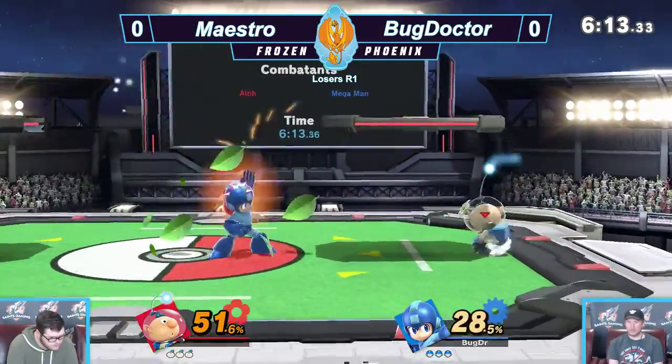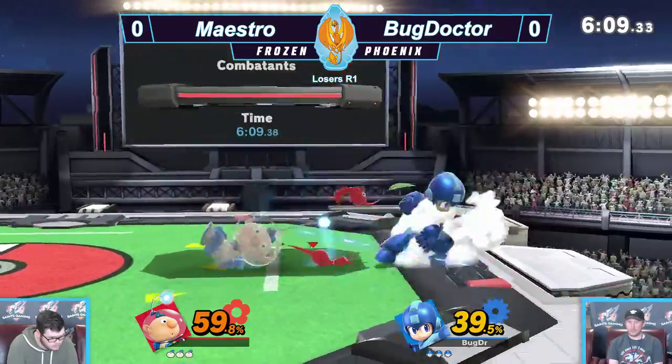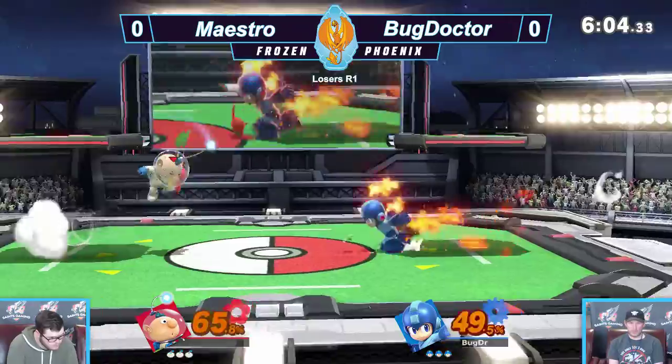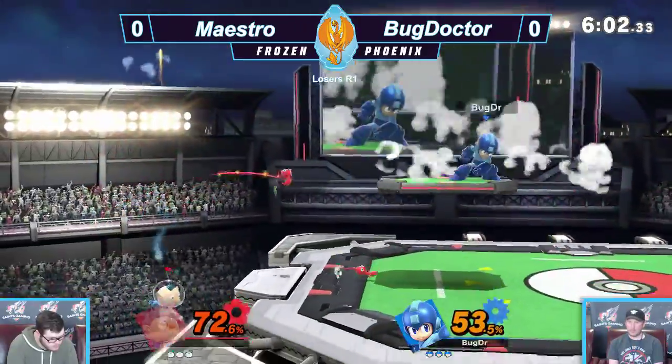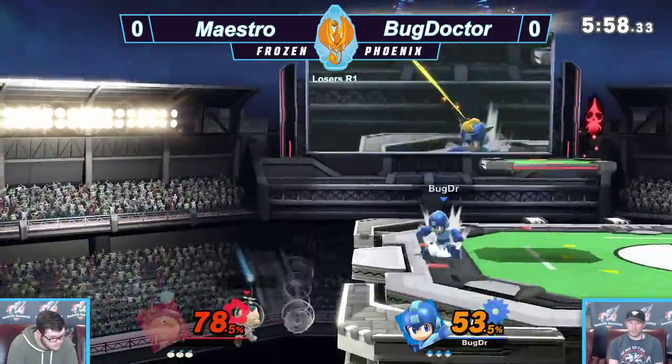He's got two red Pikmin right now — he lost his white one to Metal Blade. And honestly, Leaf Blade just kind of destroys in this matchup. I don't know about this patch, but Leaf Blade was really good. He's getting the fair, keeping Olimar offstage, but he decides to kill some Pikmin.